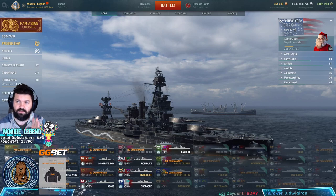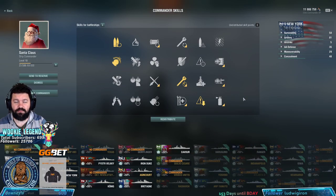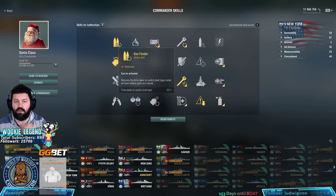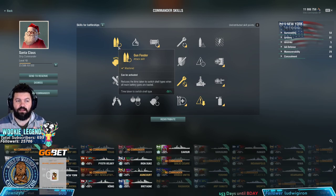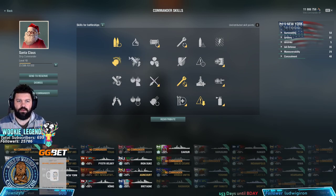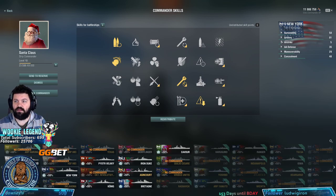Regardless, we have Santa, a 10-point captain, nothing crazy. I went with the reload gun feeder so we can quickly switch between HE and AP. That's because certain destroyers are going to be coming closer to us, and we need to quickly switch between them. That's one thing to do when you're lower tier, because DDs will be coming close to you. You're not going to be getting torped from far away.